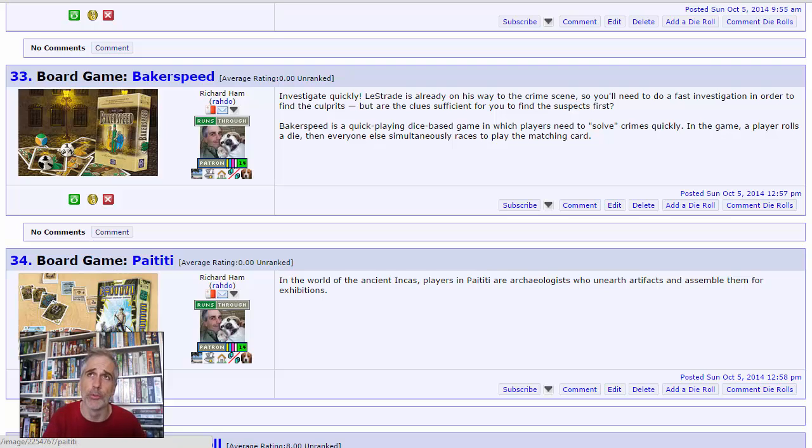I'm not sure if we play Sherlock Holmes or the Baker Street urchins who help Holmes. Jen has actually read every single Sherlock Holmes story — she got the omnibus and read the whole thing cover to cover. But the important thing is you're rolling dice as fast as you can to solve crimes. That's enough right there. Love real-time games, love dice rolling games, love Sherlock Holmes. Bakerspeed is a must-have.